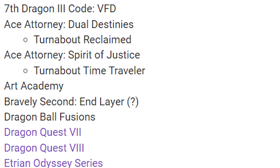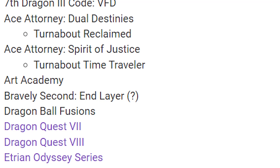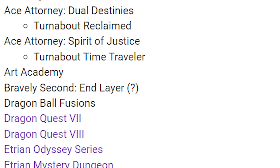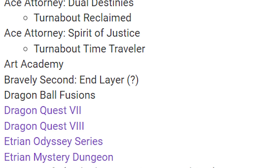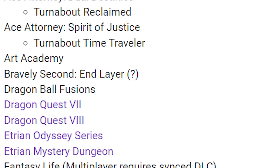Now we're getting to the 3DS DLC. He didn't list exactly what the DLC is, but there's a lot of games so just bear with me. Seventh Dragon 3 Code VFD, the Sega JRPG, has DLC. Ace Attorney Dual Destinies has Turnabout Reclaim as DLC. Ace Attorney Spirit of Justice has Turnabout Time Traveler as DLC — I'm assuming these are just extra cases. Art Academy apparently has DLC. Bravely Second End Layer has DLC. Dragon Ball Fusions has DLC. Dragon Quest VII, Dragon Quest VIII. Apparently the entire Etrian Odyssey series, along with Etrian Mystery Dungeon, has DLC.